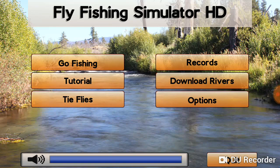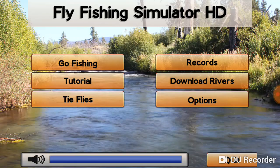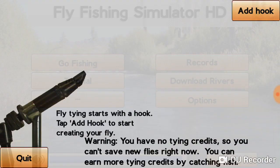Fly Fishing Simulator HD actually has two versions out. There's the original Fly Fishing Simulator and then there's the high definition version which I'm playing today. I played both — they're both great — but the HD version adds things like the ability to tie flies, sharper graphics, better animations, etc.